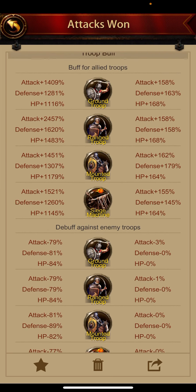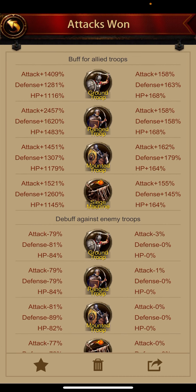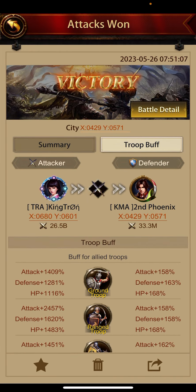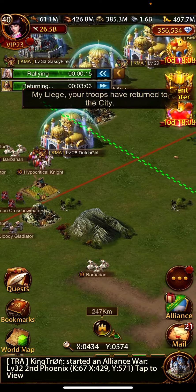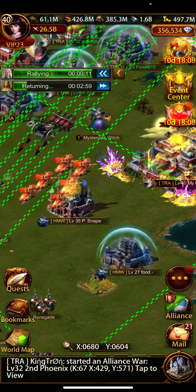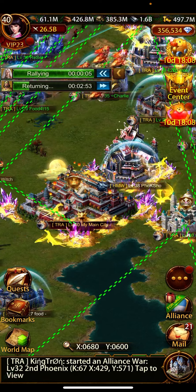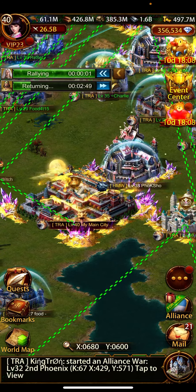The defensive guy's buffs are low anyway, so my sub debuffs wouldn't even do much. And doing it this way prevents your sub gens from dying. If your sub gen dies and you get hit, you won't have those debuffs. So getting backdoored and splatting like that could hurt.